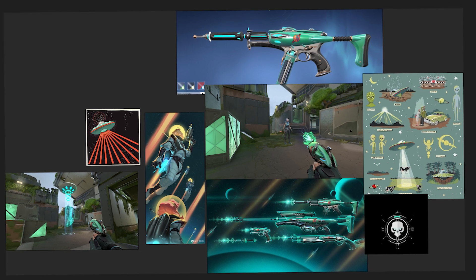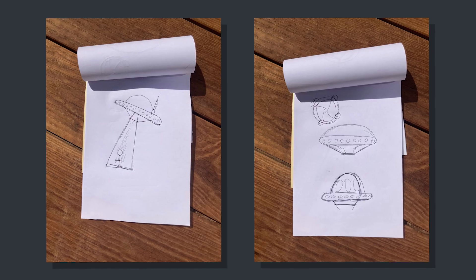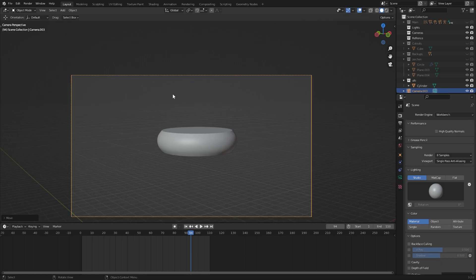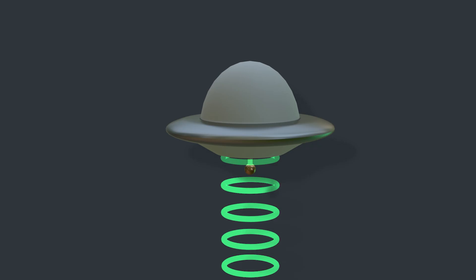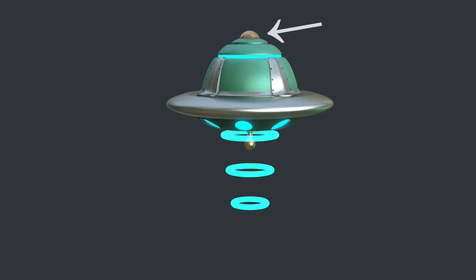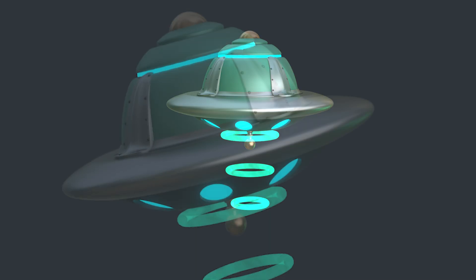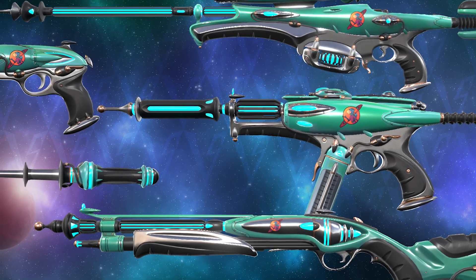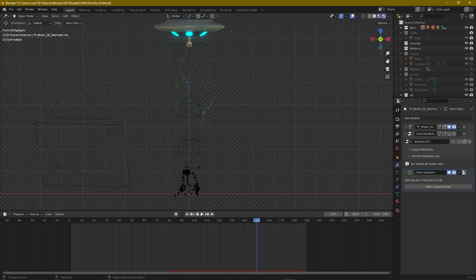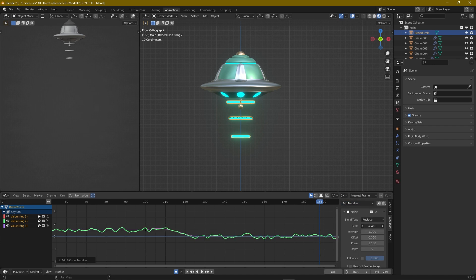For the UFO, I collected some reference images and made a reference board, and also took a closer look at sketches I made before. In Blender I did some basic subdivision modeling and created the UFO. Some parts are directly inspired by the gun skins, like the golden ball and the glowing rings, and the smooth round shape is also inspired by them. Once I had the UFO it was time to animate it — I animated it hovering, with the glowing rings moving up and down.